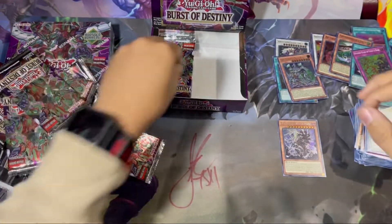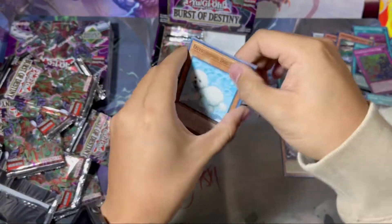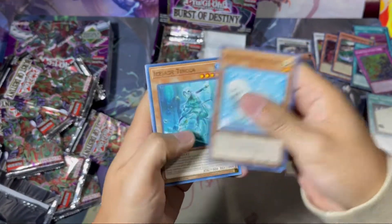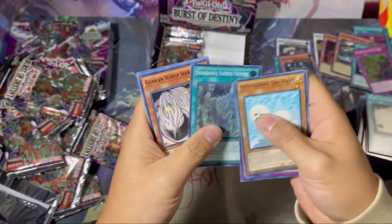Some Ice Jade stuff — I ain't building that. I feel like the next one is it... Break the Destiny, Touch of the Light, Sword Soul Sacred Summit — nice!